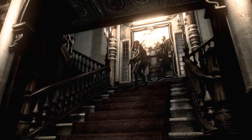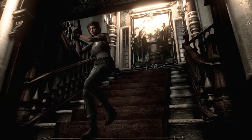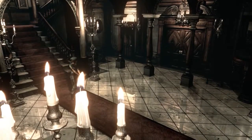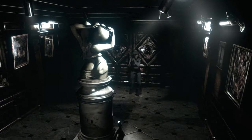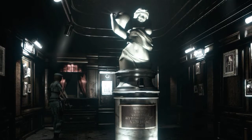Now we have a mansion key. Take the double doors on the east side across from the dining room. We're trying to not be too instructional, but we also don't want to wander around and die because then we'd have to start totally over. It's a hard thing to juggle since our saves are so limited.